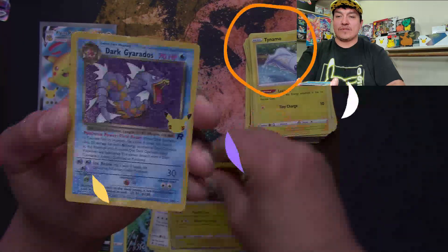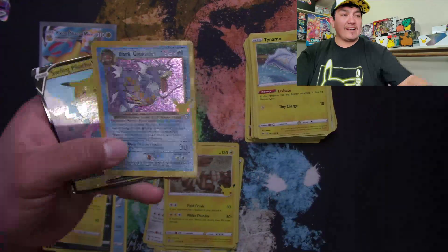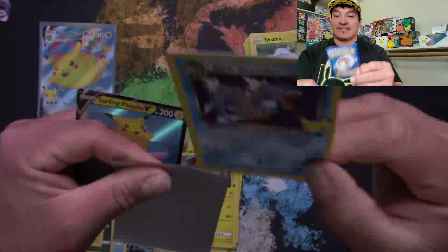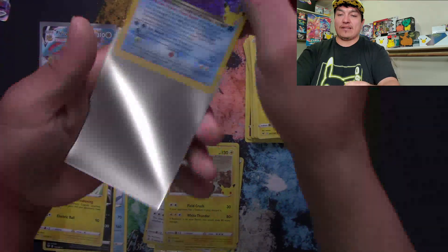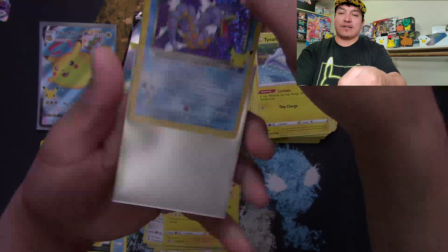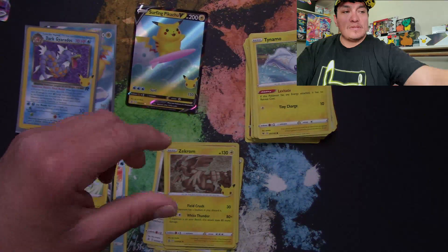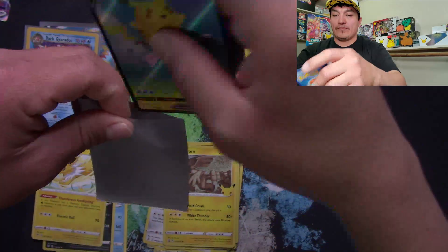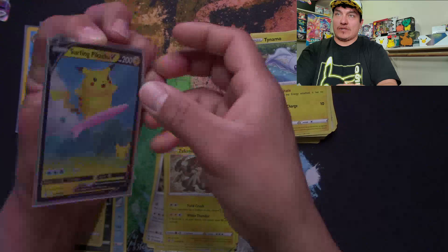Zekrom, Dark Gyarados, and a Surfing Pikachu V — Dark Gyarados, there is a hit! Let's put the Dark Gyarados in a sleeve. And we got another one — the Surfing Pikachu V.